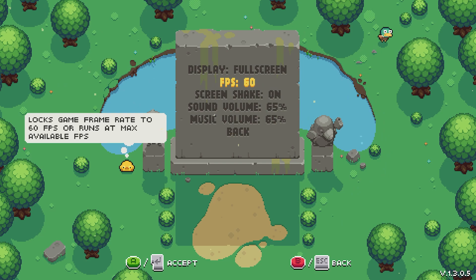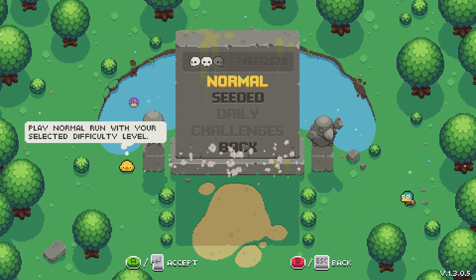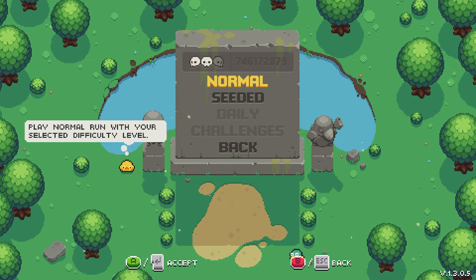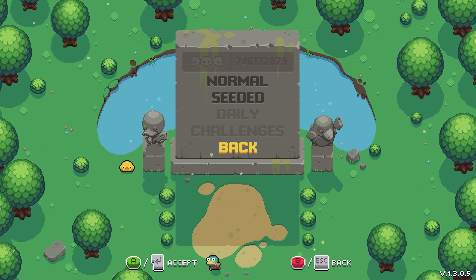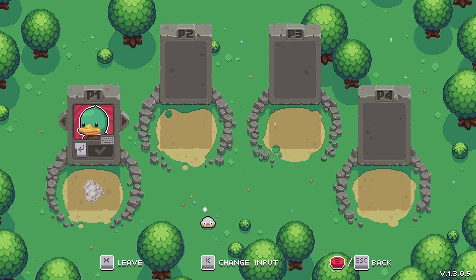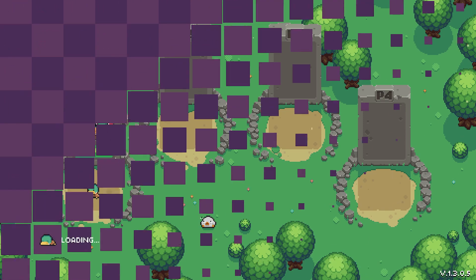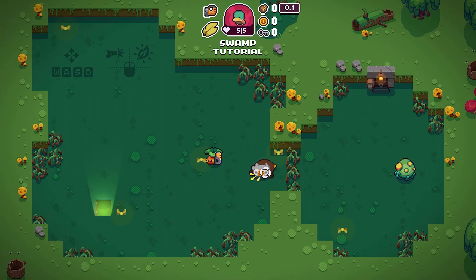I always choose 60 because that's what I record at. By default it starts with the Xbox controller that's plugged in, but you can also use the keyboard to navigate the menus. When you hit enter on the start screen it automatically assumes you want to use the keyboard, but you can press K and it'll switch to the gamepad instead. I'll stick with the default duck.